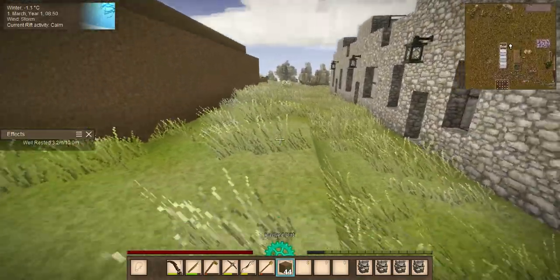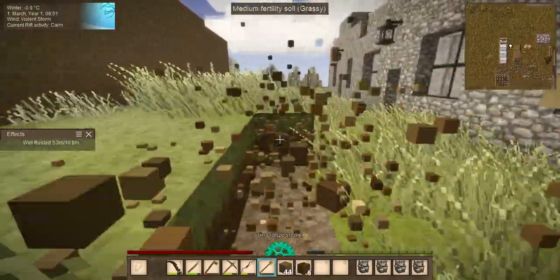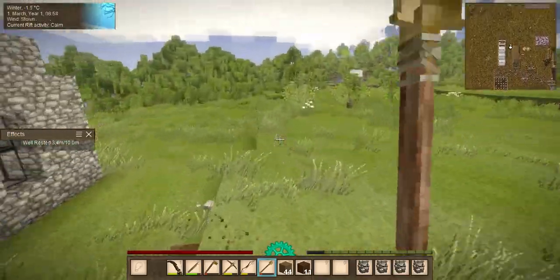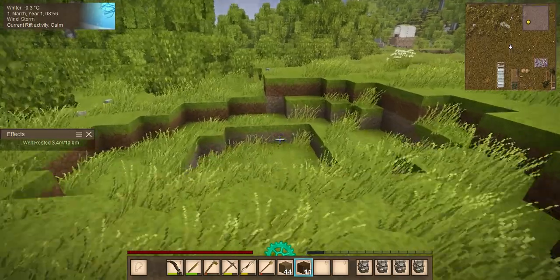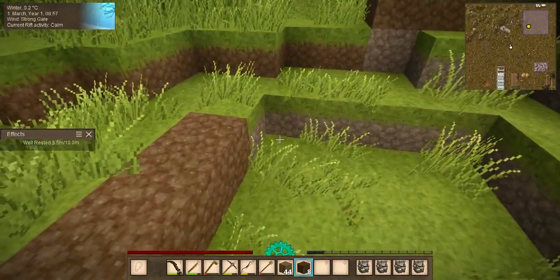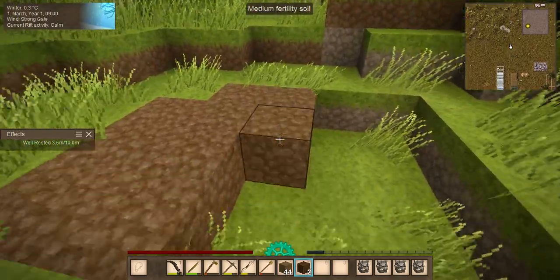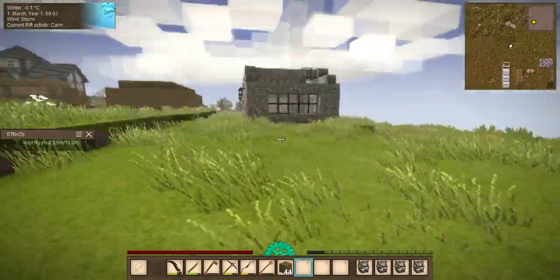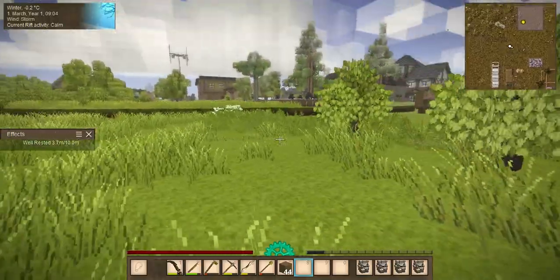This ledge here is going to be taken back there. I've still got to finish filling this in - every time I get a couple pieces of dirt that I don't need for anything else, I just come in and throw them in there, because the orchard's going to go here.